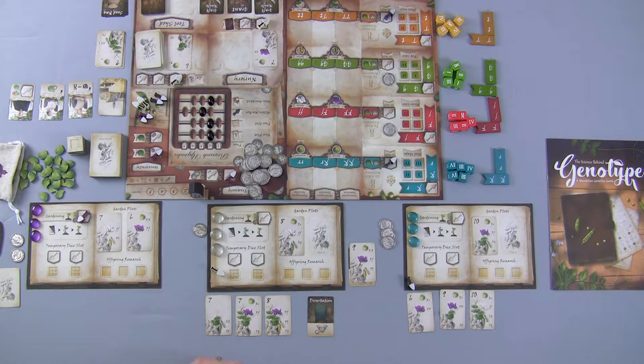The final part of the gardening phase is we get to fill up both our garden plots if we have the cards to do so — and we definitely do. That's it for the purple player. The white player could also take the gardening action, but we don't really need to worry about it because we already have two plants out, giving us plenty of options when the dice come.